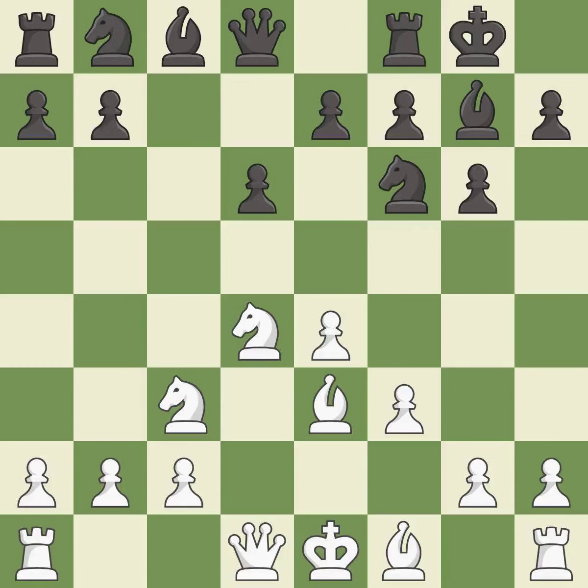Castling gets the king out of the center and activates the rook. Qd2 develops the queen, defends the bishop on e3, and prepares to castle queenside.